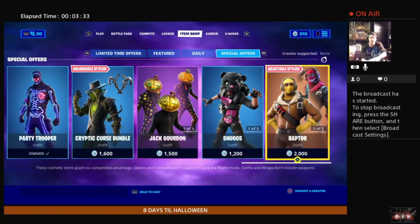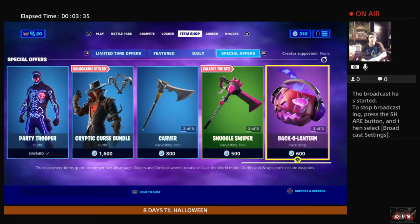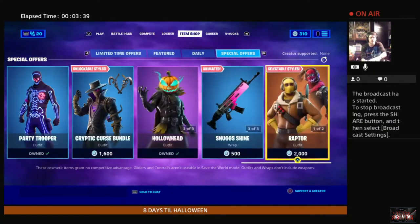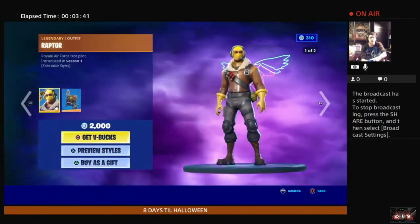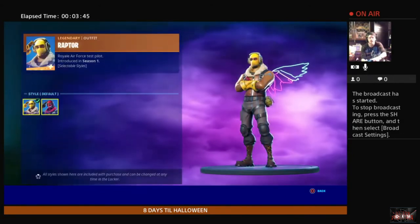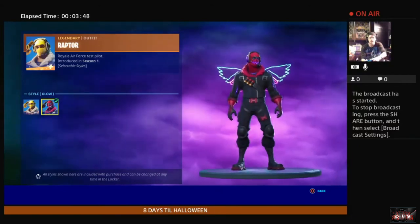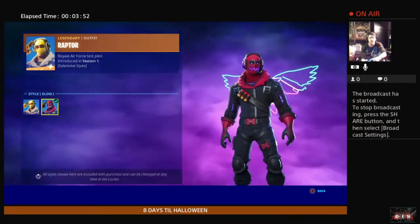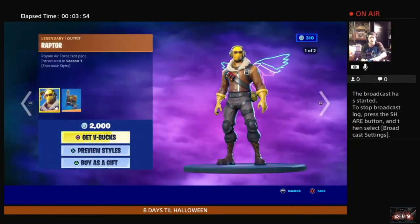Moving over to Raptor — he's back in the shop with a back-of-lantern look. Looks like a Halloween-themed Raptor. Let's take a quick look at the preview of styles. Yeah, I would say that kind of falls into Halloween style for Raptor. Back out of this — that's pretty much all the things that have been added and are still in the shop.